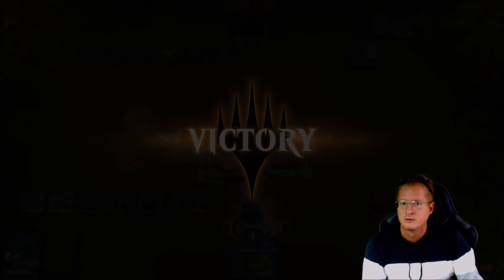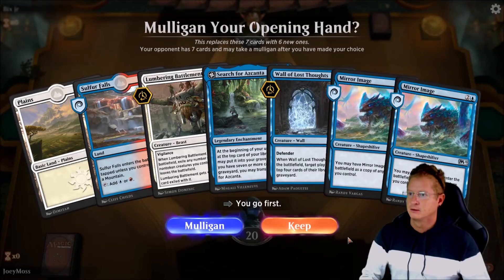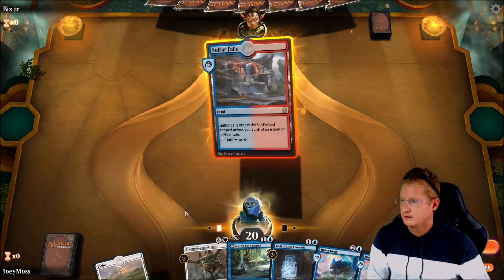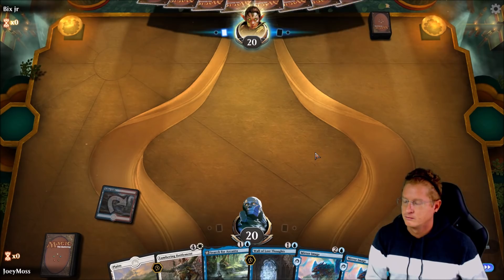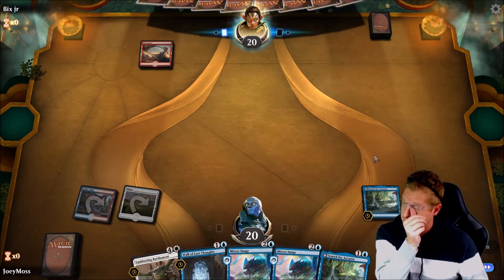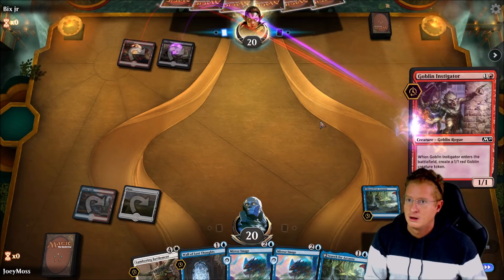Game 2 against Bix Jr. We do have a Search for Encantas — that's pretty good — a Wall of Thoughts, and two Mirror Images. This is ideal; we just need to get land out. We'll probably use Search for Encantas right away. Another Search — didn't need a second one but we'll take it. We need some lands. Opponent drops a Goblin Instigator. We've got a land!